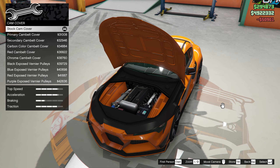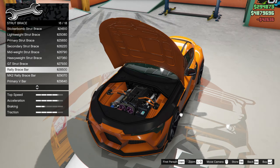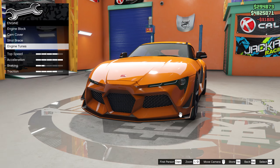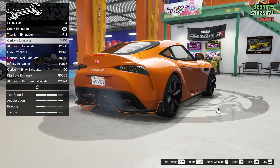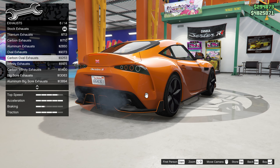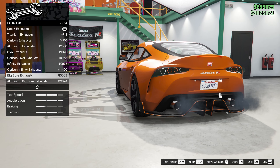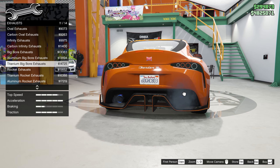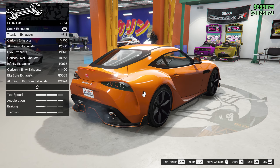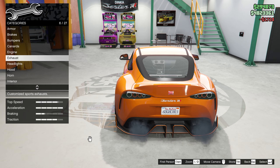Cam cover — these are totally skippable if you want to save some money. Let's do purple, why not. Strip race — I always like doing the titanium one. Engine tune goes up. Exhaust — we got some titanium, carbon, aluminum cans. Ovals, carbon oval, infinity, carbon infinity, big bore, aluminum big bore, titanium big bore, rocket exhaust, titanium rocket, aluminum. I think I like the carbon ones here, actually. Big ones could look cool but I like the four bangers.